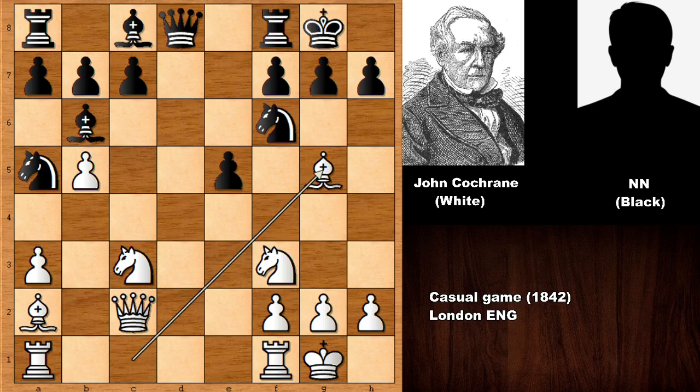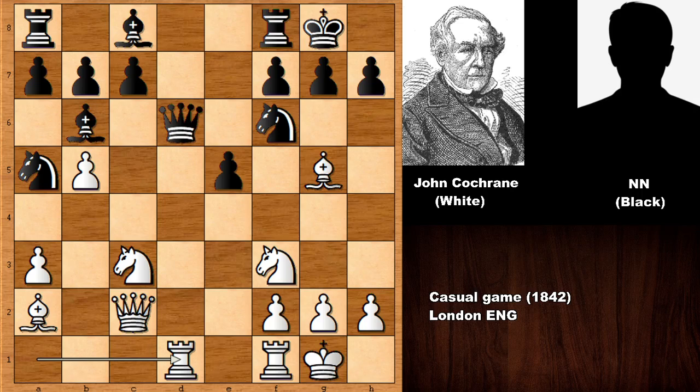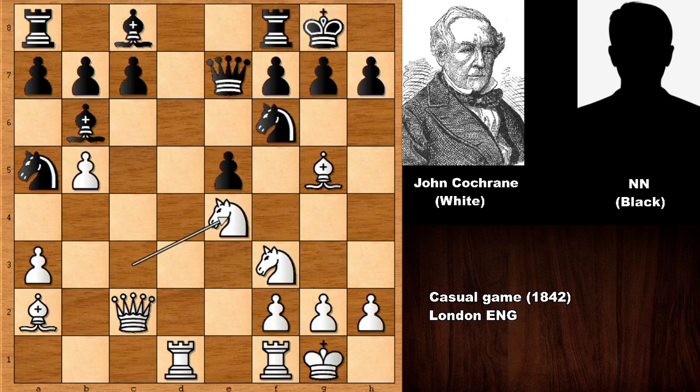Black is happy — at least he has managed to castle. But now pinning the knight, bishop to g5 by John Cochrane, unpinning — but now white has a very strong move. White played rook from a to d1 and black played bishop to d4, blocking with the bishop. What happens if queen to e7, which looks like a multi-purpose move, both defending the queen and defending on f6? But we have knight to e4 and this is looking extremely dangerous.